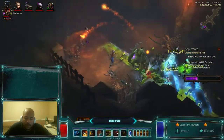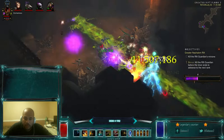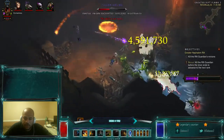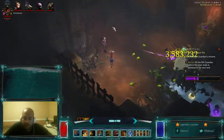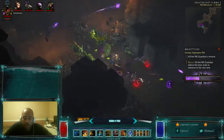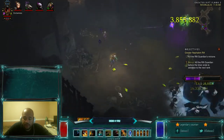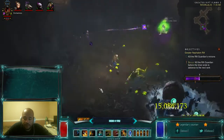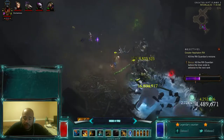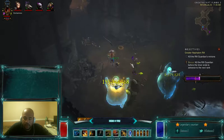Had to pop a potion right there — took a little bit more damage than I wanted. Going to Spirit Walk and I'm going to Horrify, just get a little bit more CC on the target so he doesn't go too crazy. And he's down, goes down quite easily. That did hurt a little bit, but we don't have too much of a problem here. We've got some pretty good life on hit. Zombie Dog is doing his thing. Got the Horrify for the CC, still got my Spirit Walk up. This is going to be pretty easy.